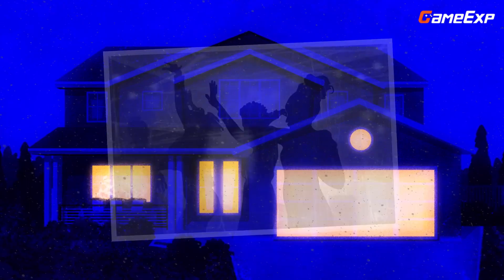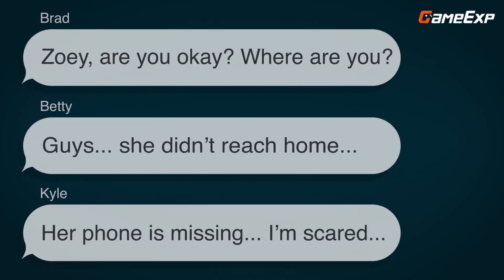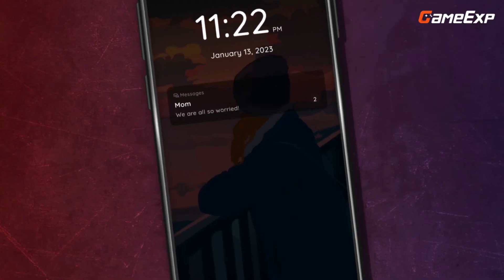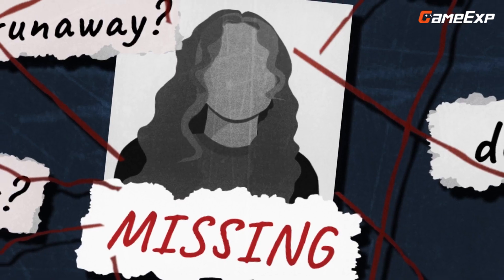At number 8 is An Elmwood Trail crime story. An Elmwood Trail is an interactive mystery game that puts players in the shoes of a detective tasked with solving the disappearance of a young girl in the town of Riverstone. With access to private information and the ability to interrogate suspects, players must navigate the story, gather clues, and make tough decisions that will lead them straight to the truth.